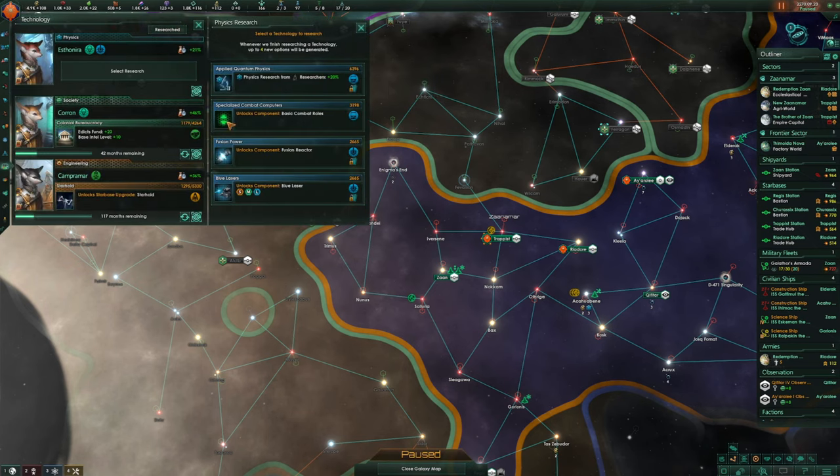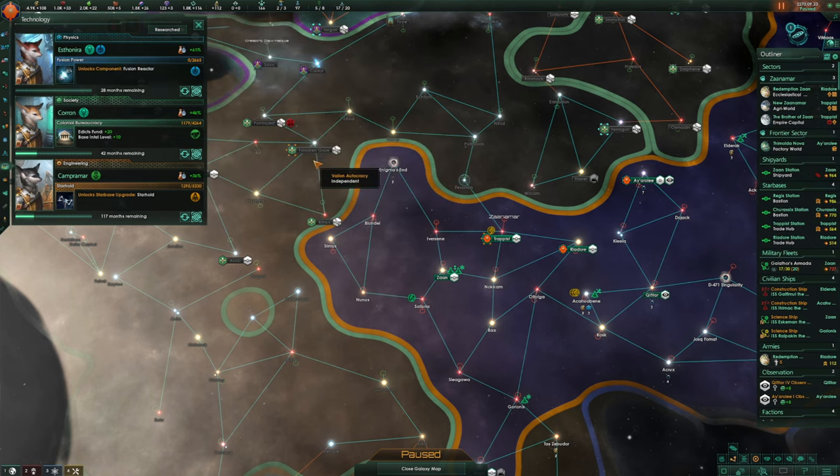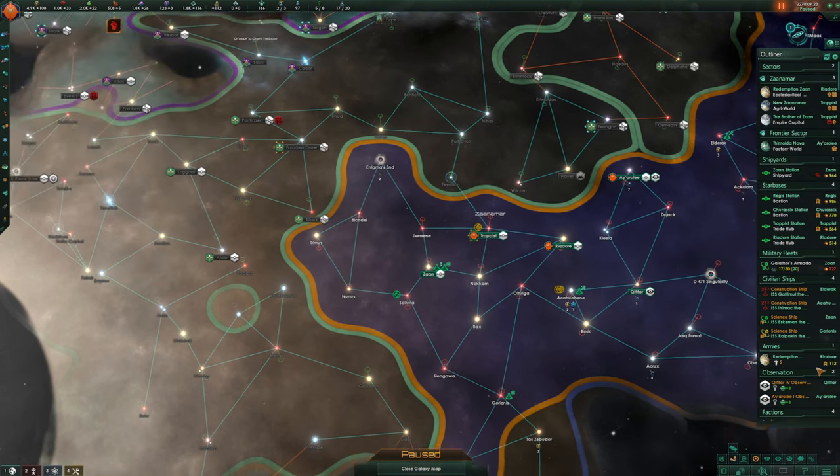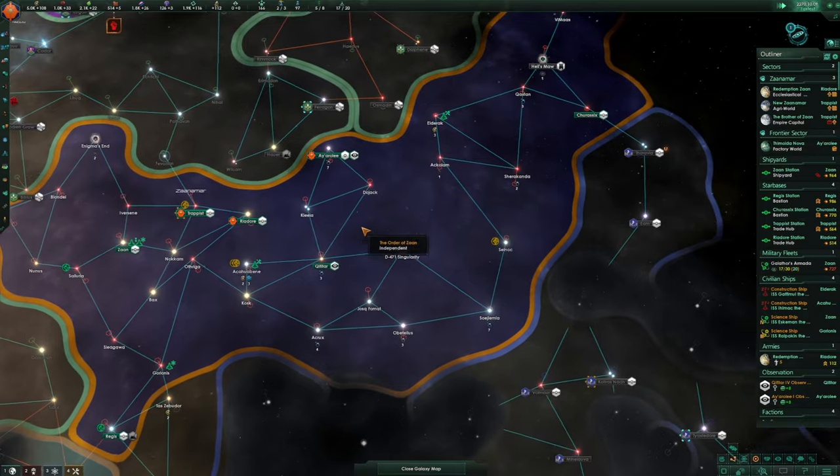More research available — physics research. Go for the fusion reactor, I think. Or basic combat roles, but he gets a speed boost with particles so let's do that. 117 months until Starhold — that's a long, long time.